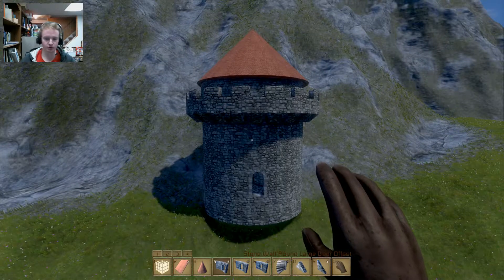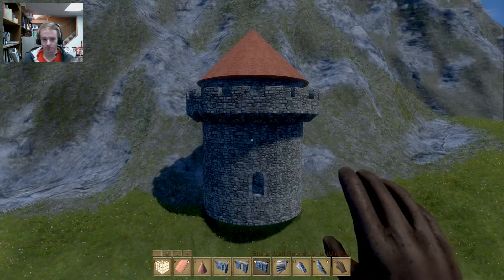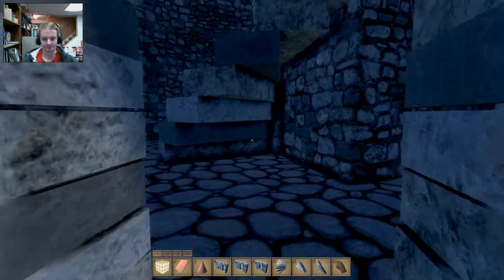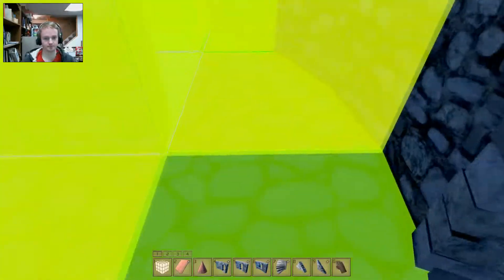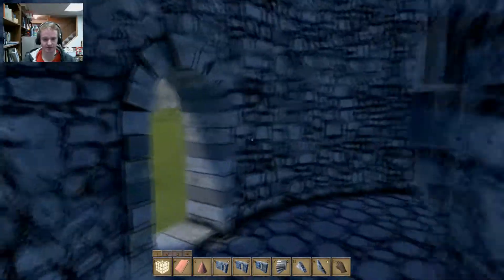Of course, we have the round large door offset, the round large door, and the round large window, which I have incorporated here. This right here is the door — it's just kind of floating right now because of how I spawned this in. And then we have the little windows, and it all just fits in quite nicely.